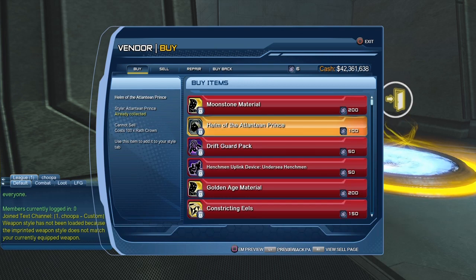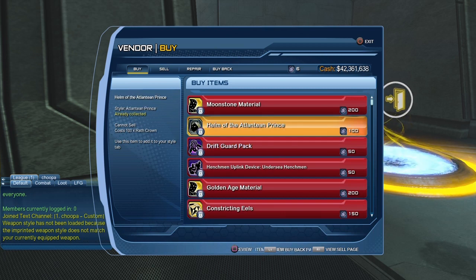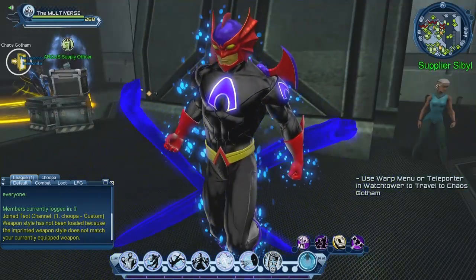You can get wrath crowns by playing Atlantis DLC missions. Not too long ago, a lot of the older currency was replaced by source marks, but the currency from the last three episodes is still active. We still have wrath crowns for Atlantis, the Demonic currency for the Justice League Dark DLC, and whatever the currency is for the Teen Titans DLC. So you still need wrath crowns to purchase items from the Atlantis vendor.